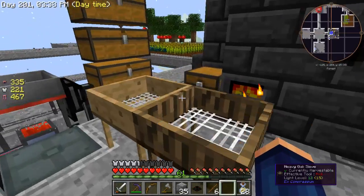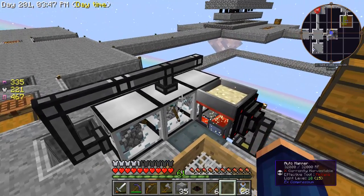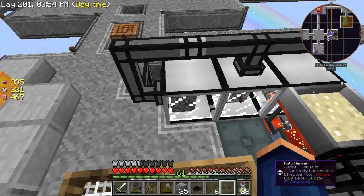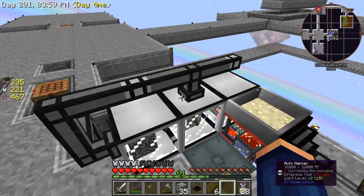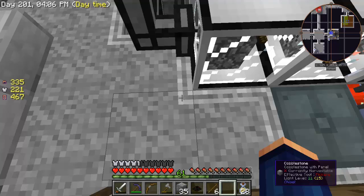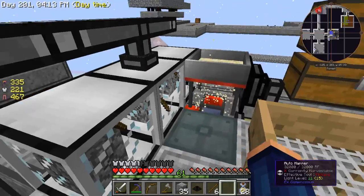Does that make sense? All right, that is how our little station works. We can walk away from this and you're all fine to go. Right now if you're curious, sand will be what we end up sieving at the end here. I should turn that one off — it doesn't really matter because if it feeds in here it'll just store up, but it's using power so we'll just hit it with a stick a few times. Now it won't feed in.